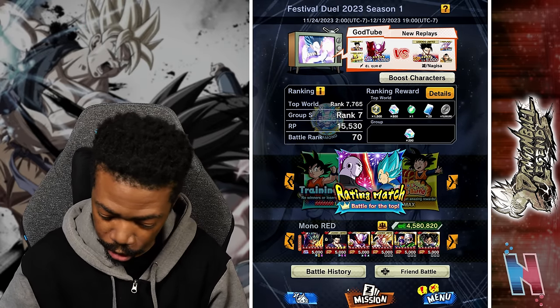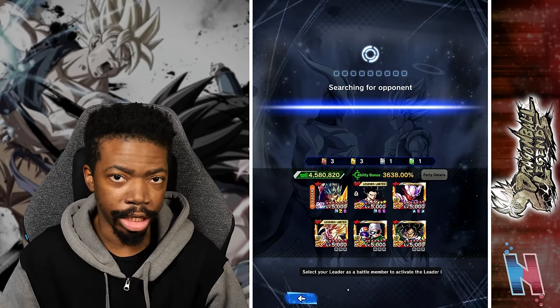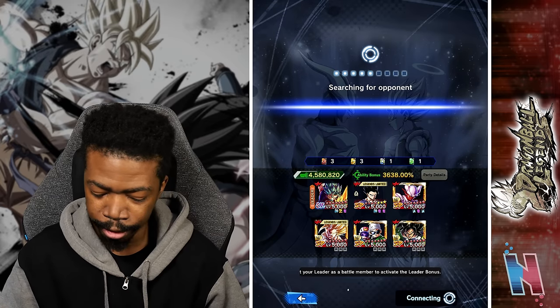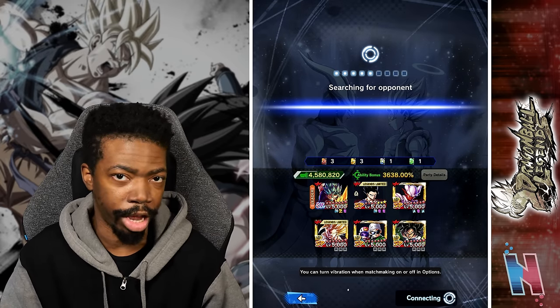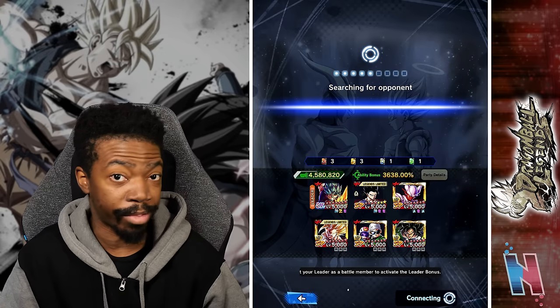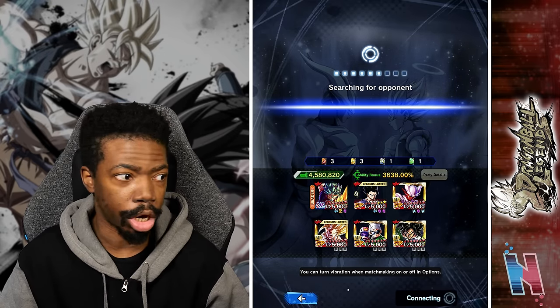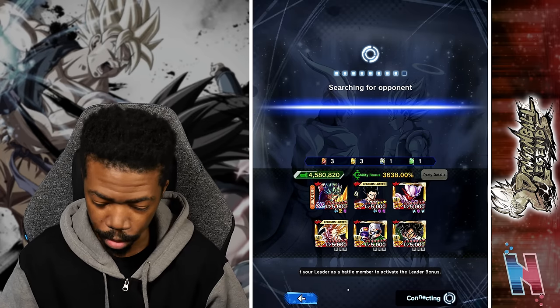I'm opting to use Janemba instead of Zenkai Super Saiyan 2 Teen Gohan just because in terms of the Zenkais he is the newest one, so I do want to at least have him try to do something. In truth, I do believe that if I were to use one over the other I'd probably have a better experience, but I really want to see what he's capable of doing on a team like this. It's going to be extremely difficult but maybe we can make something work.